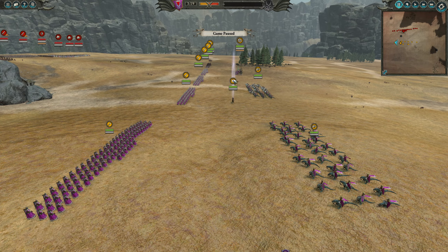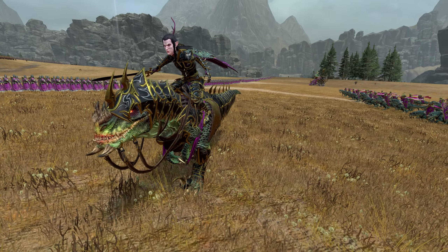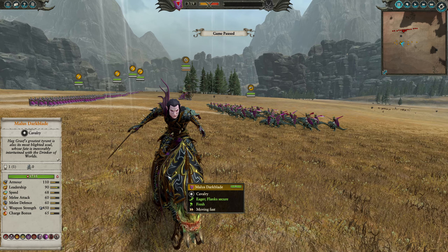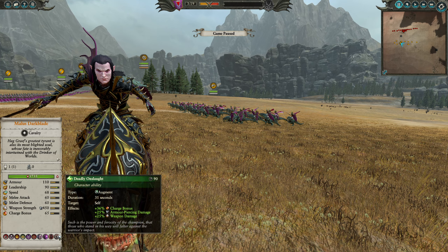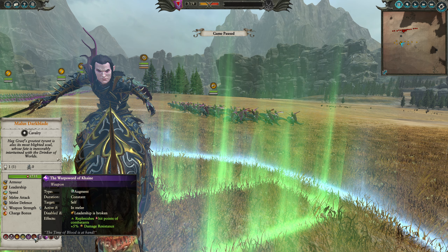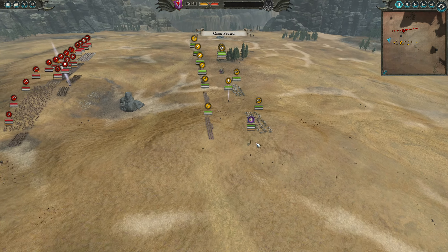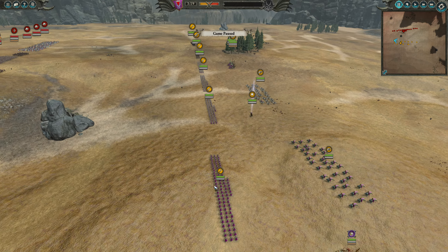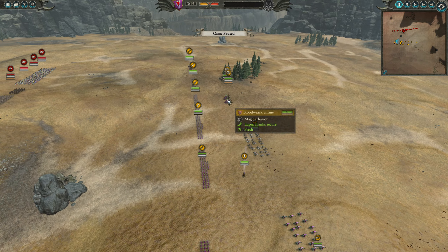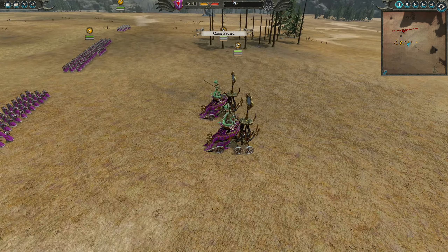For Hargraef, we have Malus Darkblade there on his mount. We have Deadly Onslaught on him, Blood Price, Demon's Curse, Zarkhan, Warp Sword of Cain, and pretty much everything you can stack on him. I did decide to bring two Cold One Knights. I have a Dresspeer on each of the flanks, as well as four Bleak Swords in the center. And I'm trying out the new units as well — some of them, at least.